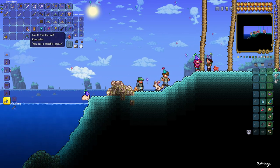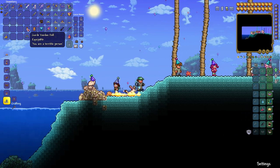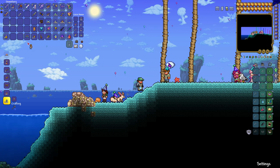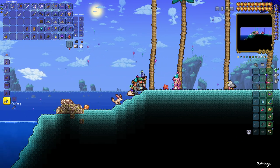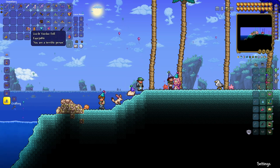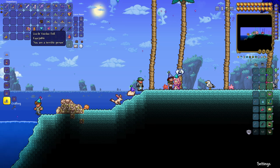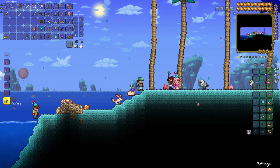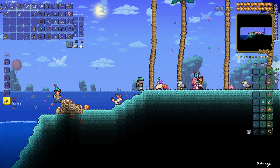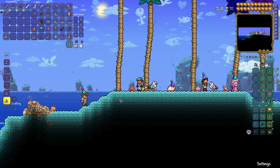If you look over here in my inventory, there is the guide voodoo doll. The guide voodoo doll has another function besides just dropping it in lava — Andrew dies, yada yada. If you want to take out Andrew and take all your frustrations out on him — maybe for bouncing boulders, just saying — we go like this and put this as an accessory. When you do that, not only can you harm Andrew, the other NPCs can too. Everybody can gang up on poor Andrew and he'll be toast in a second.